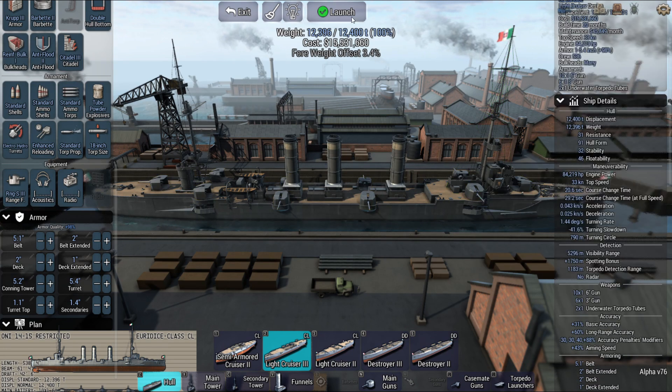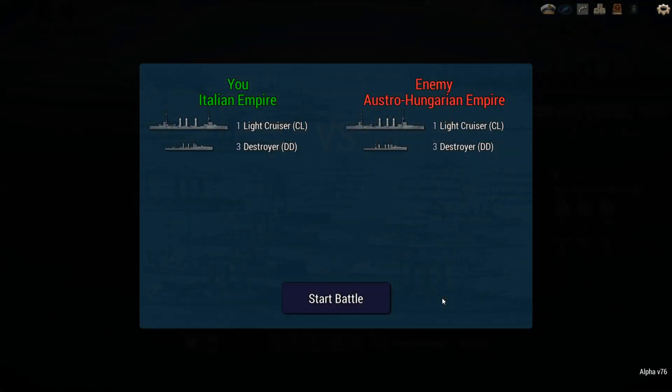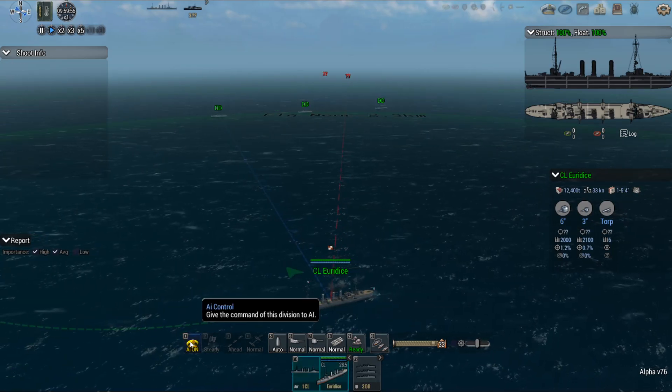Ten six-inch guns. All right, let's give it a whirl and see what happens. Let's see what type of destroyers the computer does for me. One light cruiser, light cruiser. And away we go.